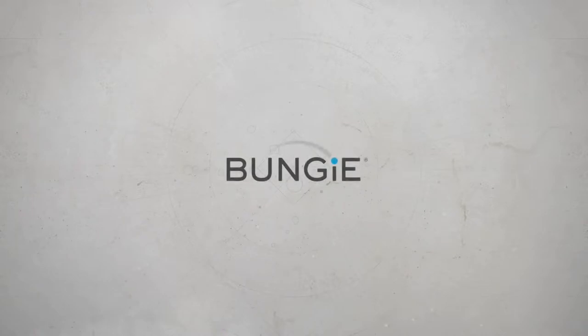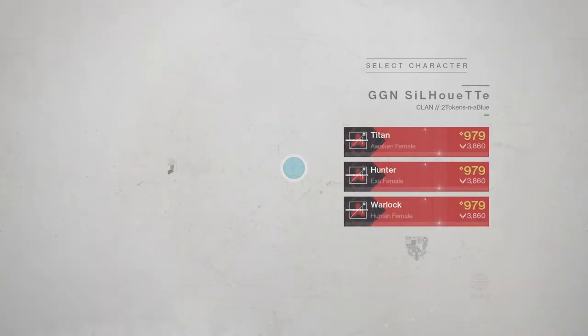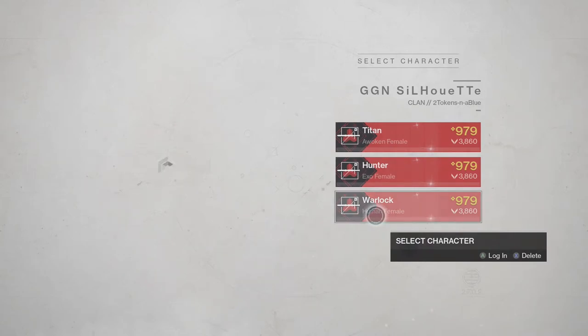The first thing you do is sit and wait for Destiny to actually load, because it takes forever. Once you finally sit through all those login screens, you'll come across the character select — this doesn't matter, pick whichever character you want. Then another long black screen.